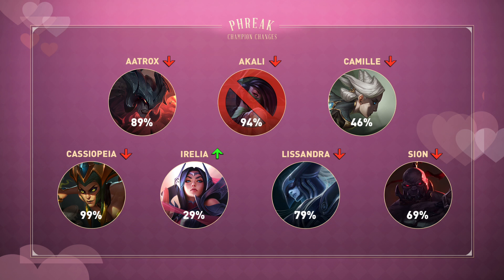Cassiopeia lost a lot of damage off the rank-ups of her poisoning abilities, and keep in mind the strongest and most popular build maxed those two abilities first, so I think she'll finally drop off the ban list a bit, but we'll still see her some. Irelia actually gained baseline durability and more DPS through her passive, but as punishment no longer blocks magic damage through her W. Overall, this seems to have been a large buff to the champion, and as a result I think she'll be in nearly every pro game for the foreseeable future.